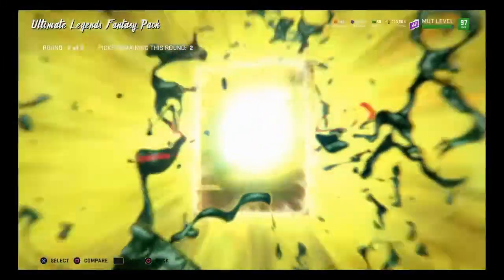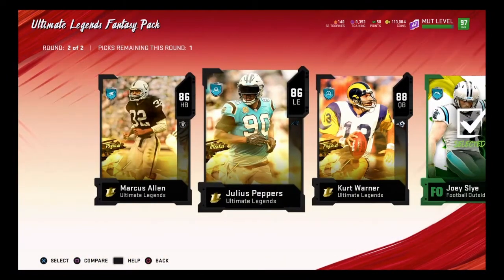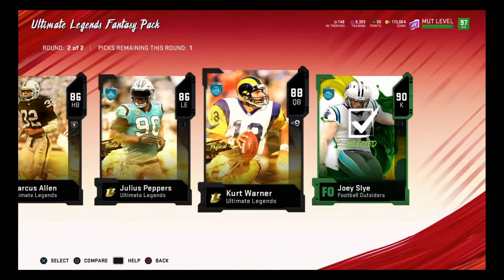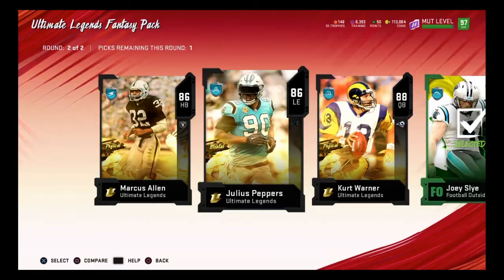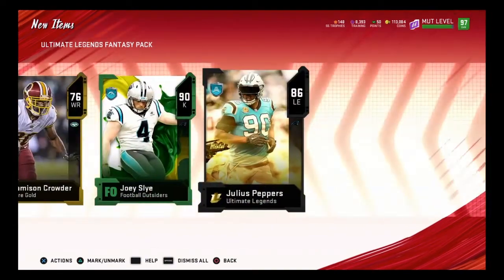We're gonna get a pack of three, and usually when you get three in a pack like this they're all gonna be bad. Okay — Joey's Sly. I guess we'll take that. I'm gonna take Peppers because I might do that set. We pulled Joey's Sly — he used to be my kicker. One more pack and then the topper, guys.